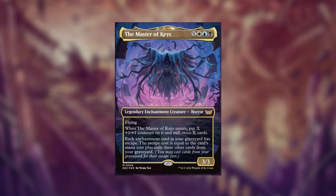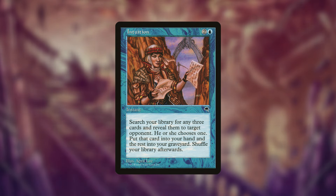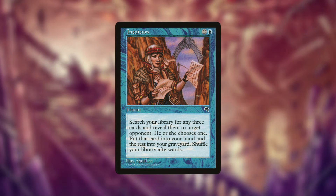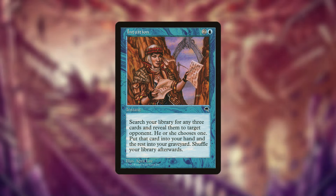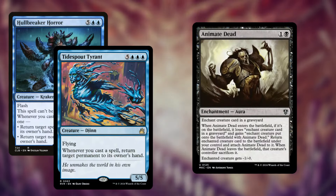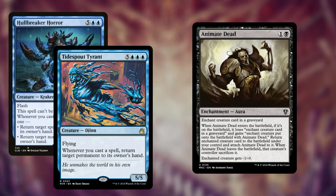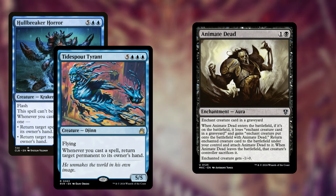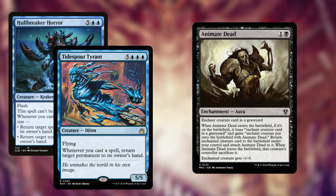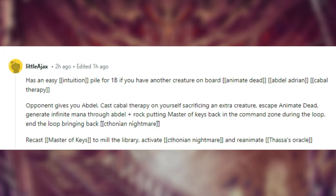There are ways to win without our commander, though our commander is the combo outlet in the command zone so we might as well utilize it. This commander can be a great Intuition commander — you search for three cards, an opponent chooses one for your hand and the rest go to your graveyard. One pile I'd consider is Hullbreaker Horror, Tidebound Tyrant, and an Animate Dead. With Animate Dead in hand or graveyard and your commander on the battlefield, you cast Animate Dead targeting one of those creatures, then get infinite mana with a mana-positive rock and win.